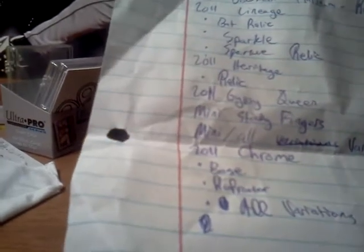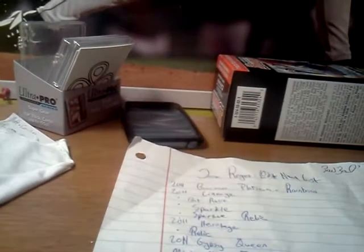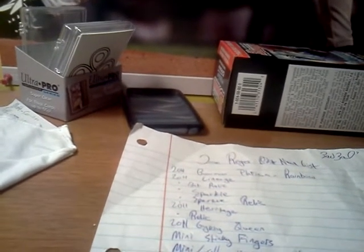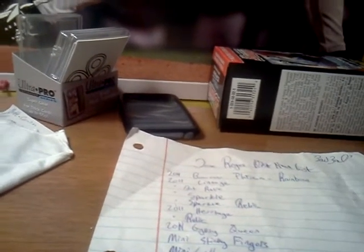2011 Gypsy Queen: Mini Sticky Fingers, the Sticky Fingers insert card. As you can see, that's my handwriting — bad handwriting. Mini of all variations; I know there's a bunch of Minis. Red Back, Gypsy Queen Red Back, whatever that's called. Because of my forgetfulness, I left the Mini there that I bought for $1.25 — I left it there, so that guy pretty much stole my money. That sucks, but I need the Minis.